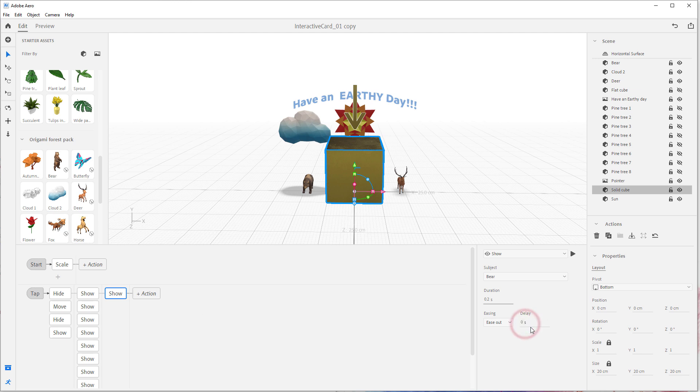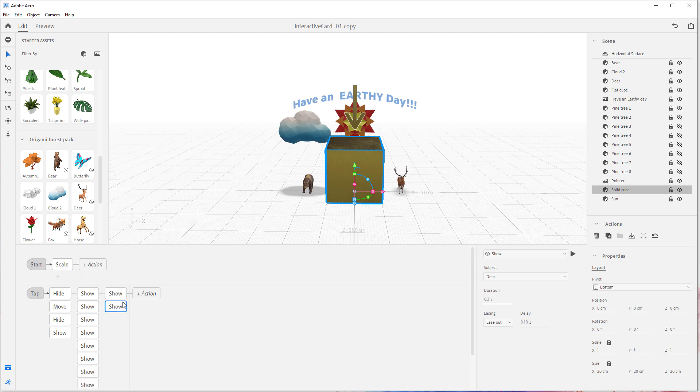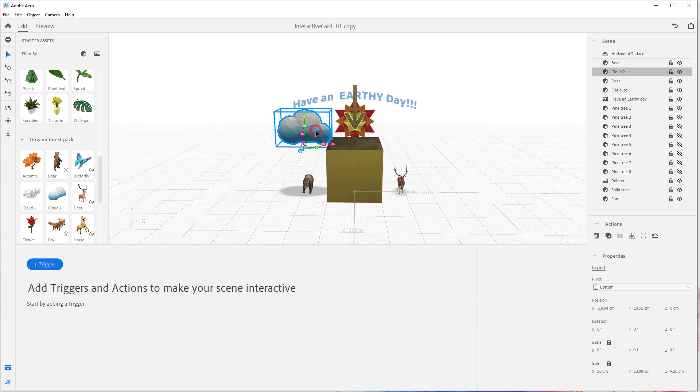Actually, let's not have a delay — you can do that if you like, but I'm skipping it. So we have 'show the bear.' Now let's show the deer — he'll pop in at 0.3 seconds, and we'll do a small delay of 0.125 seconds, my favorite number right now. And now we need to show the cloud, but first I want to show you something.